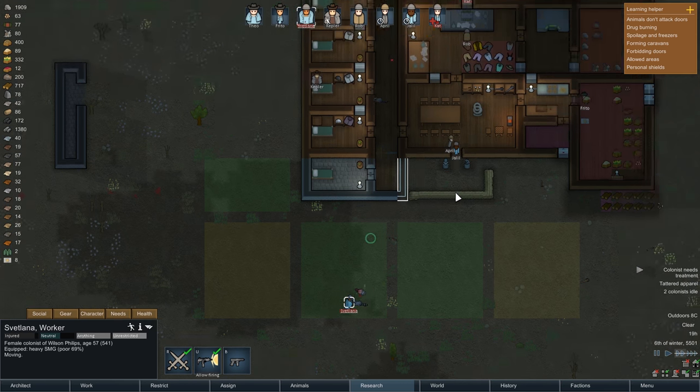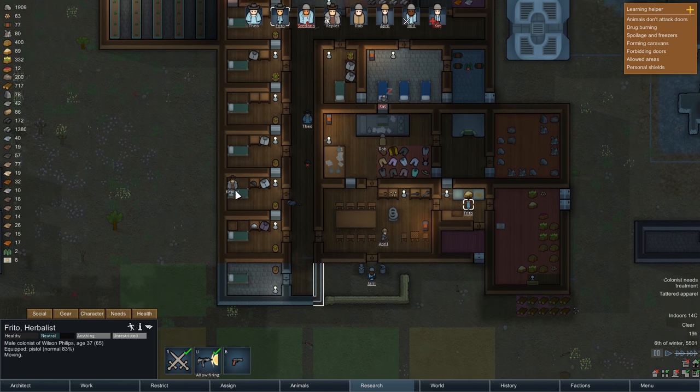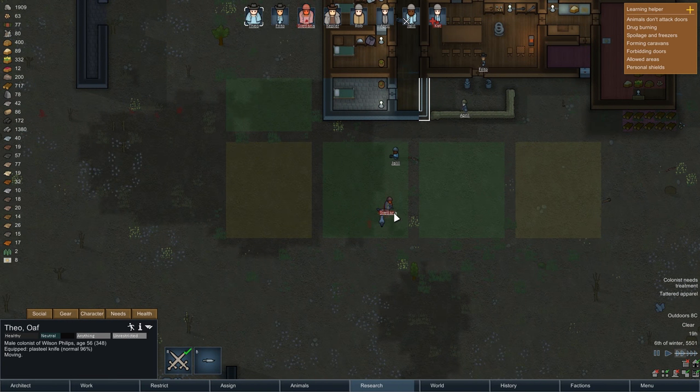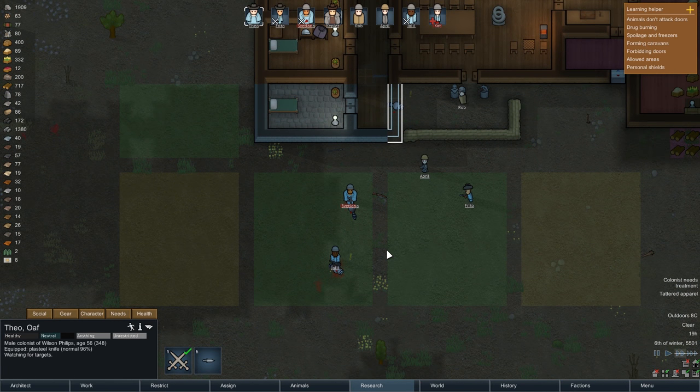There's two raccoons! All right, battle stations everybody! We're gonna need some help here - melee attack this raccoon. April, get out here with your machine gun. Frito, we're gonna need you as well. Kepler, get ready for medical attention. And Theo, get in there too. Svetlana's taking some hits here. It's like a whole family of raccoons is attacking us now. All the raccoons are dead.